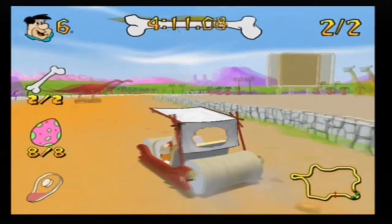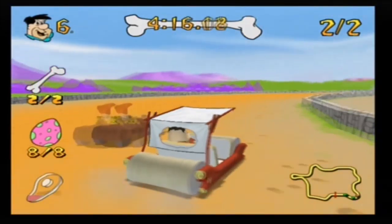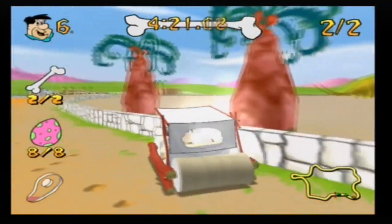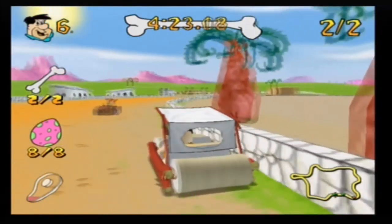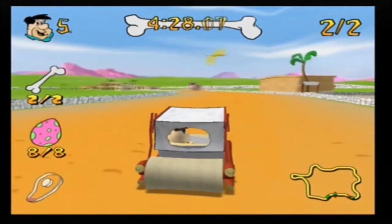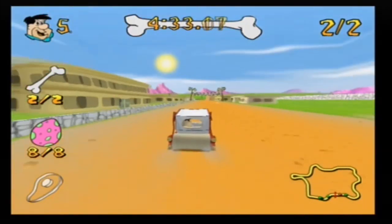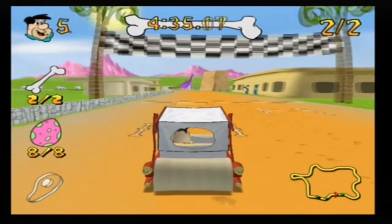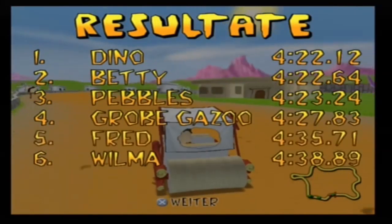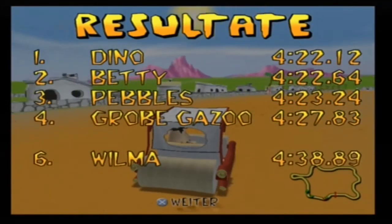Oh my goodness! But no problems — we unlock the next track and it's very funny. You see the accidents are very funny. Come on Wilma, I'll help you — you're my wife. Or no, I'll leave you behind me! The finishing line is here and we unlocked the next stage! Let's try it in the next video. Thanks for watching, see you next time!